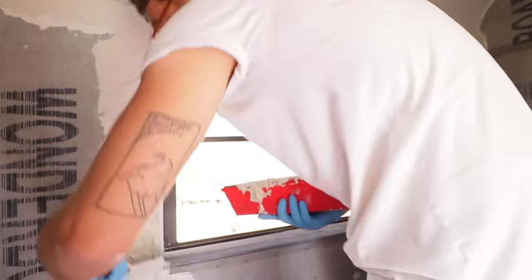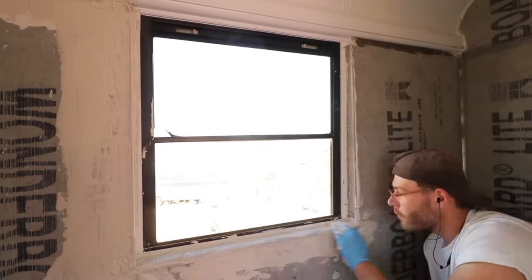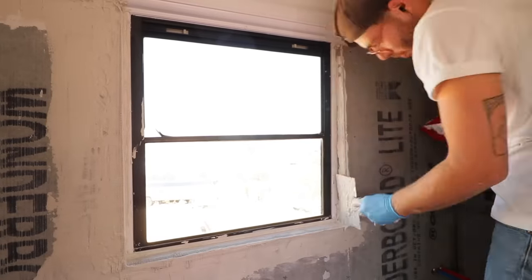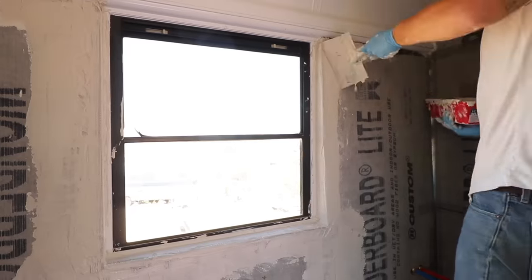Around the window, the tape was giving me a little trouble — it didn't want to stick to the cement board very well. So I ended up using my hand to embed the mix into the tape, which really helped it stick. Then I was able to use my knife to smooth everything out.